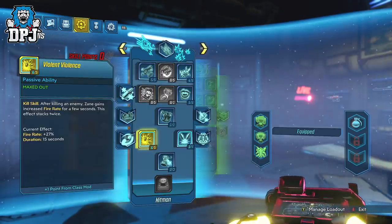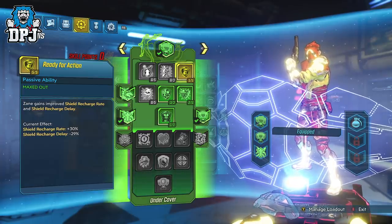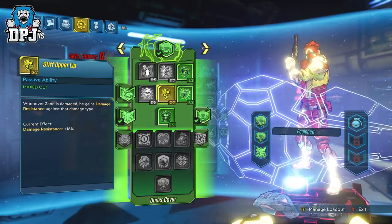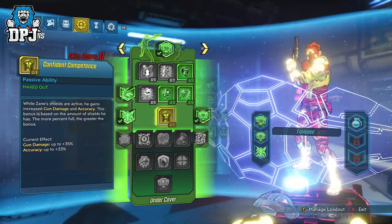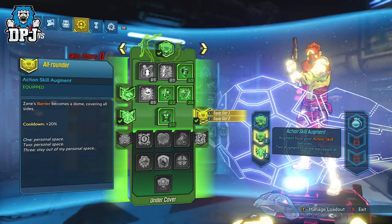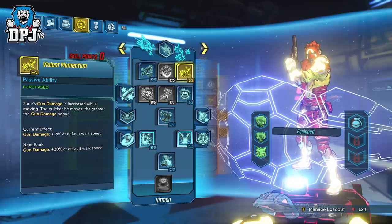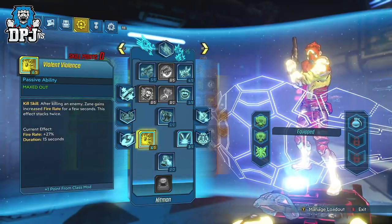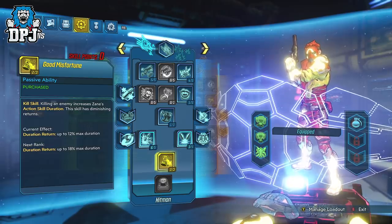Now onto the build, starting with the skill tree. The action skill we use is the Barrier. We put 5 points into Ready for Action, giving us roughly 30% additional shield recharge bonuses — which is important. We then have 2 points into Rise to the Occasion and 3 points into Stiff Upper Lip. These three perks are mainly for defensive purposes but all play a giant role in keeping you on your feet. We then have Confident Competence selected. The augment we run is Nanites or Some Shite for additional defensive support, and All Rounds selected so you're protected from all sides. In the Sentinel skill tree, we put 5 points into Violent Speed and 4 points into Violent Momentum — speed equals damage. Then 5 points into Salvation. Lifestyle is super important here. We then have Death Follows Close selected, 5 points into Violent Violence, and 2 points into Good Misfortune. Besides Salvation, all these perks in this tree are intended to help you lay down damage while throwing grenades at the same time.